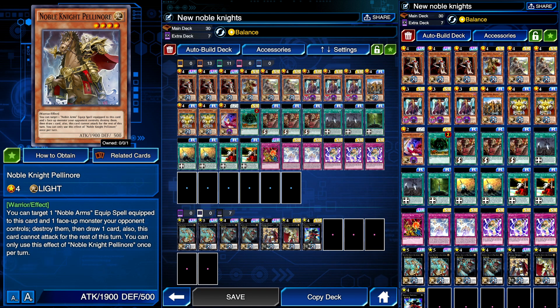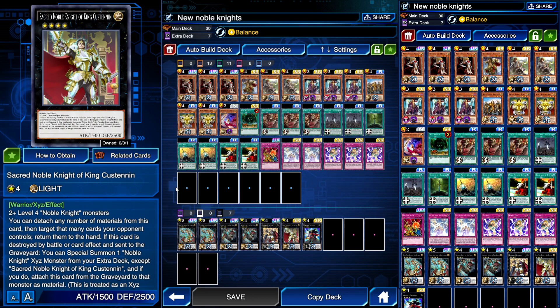We've got a couple of new cards. The two main ones are Noble Knight Pelinor and Sacred Noble Knight of King Custodian — really good card, probably the best card of the box. I'd like to run two but I'm going to rock out one for now until I get a second copy.